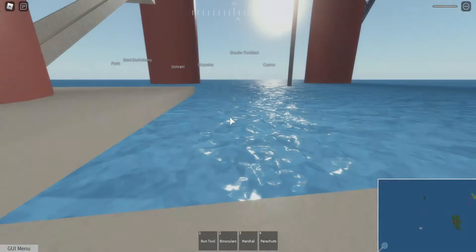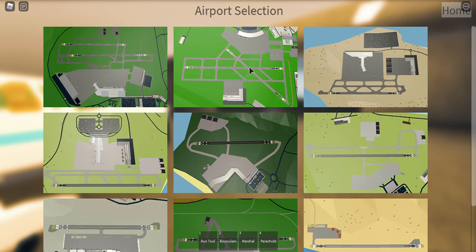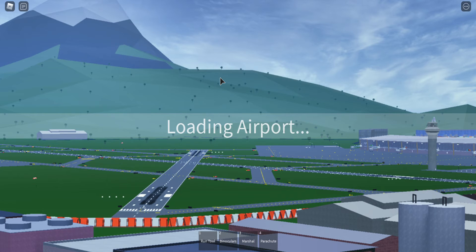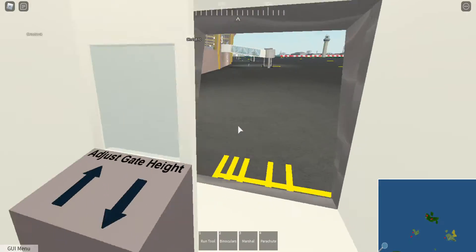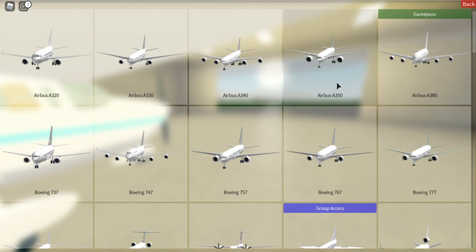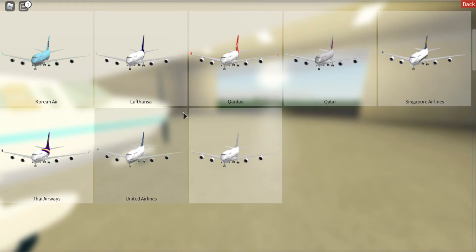You can now ditch airliners or any plane in the ocean, and as it lands the plane will slowly sink. Let's try that out — I've done it before and it works, no bugs. Let's spawn a 747 and choose Pro Airline.